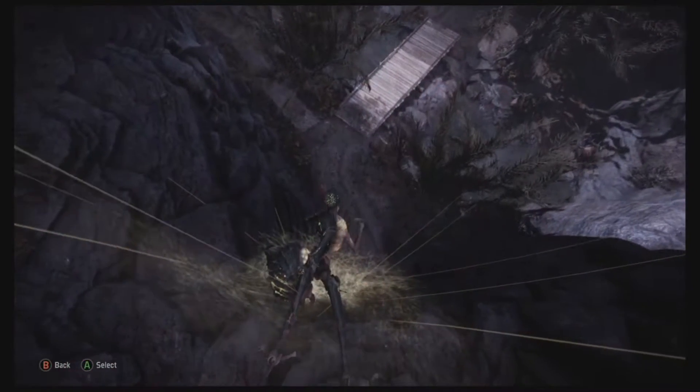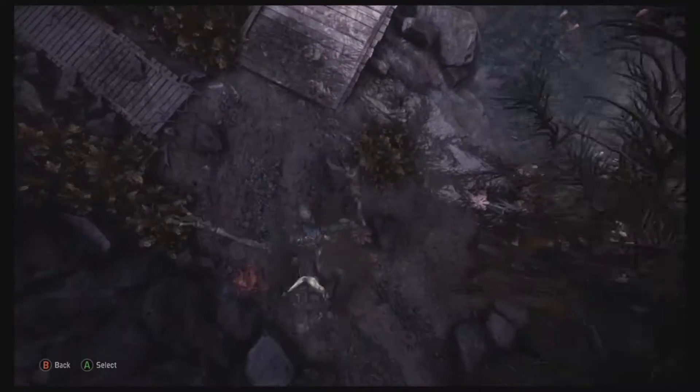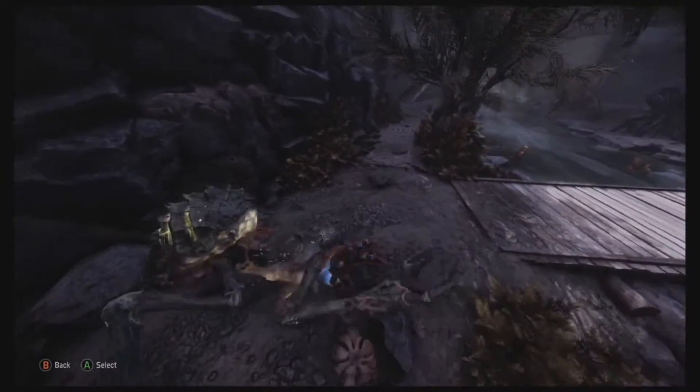Not only is wall clinging a great way to hide, it can also launch a devastating pounce attack by pressing the melee button. The farther the pounce, the higher the impact damage.